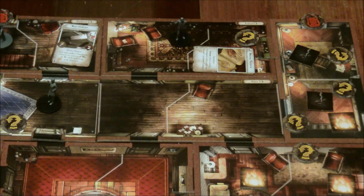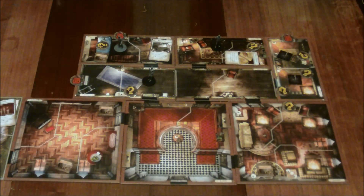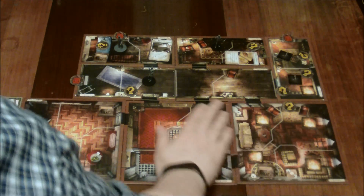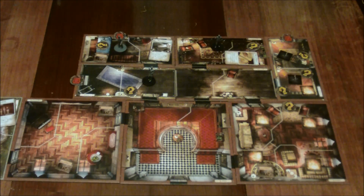Now we have to move on to the dreaded mythos phase. Into the mythos phase, and yes, we need to make the fire grow. There's still one more space in the lounge that we can have it spread to before it starts coming into the lobby. I just hope we don't need to get out of here once we've done what we've set out to do, because we're going to have to run through fire if we do.